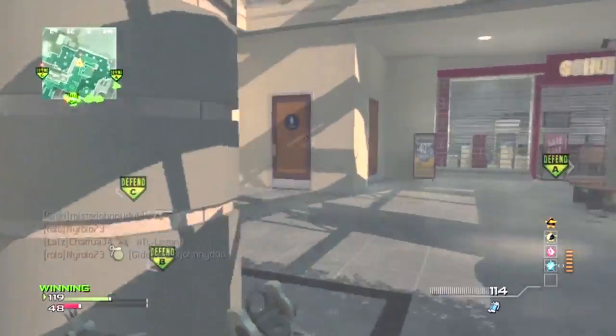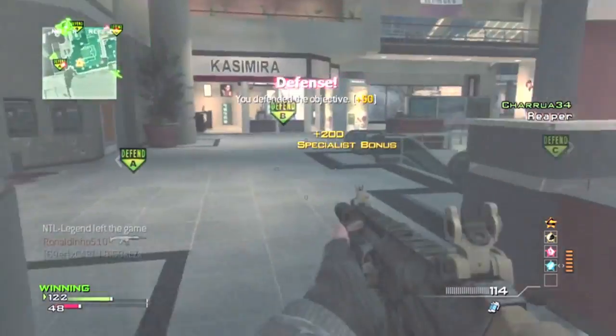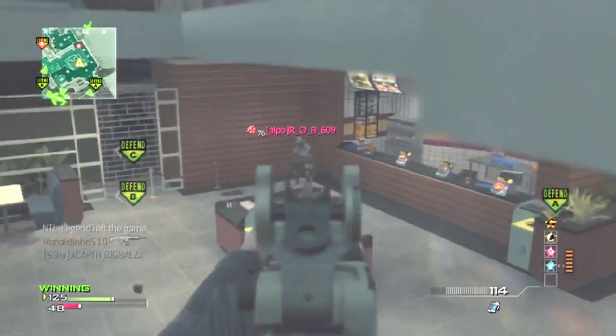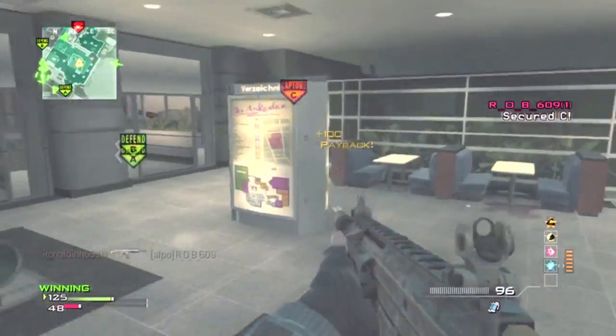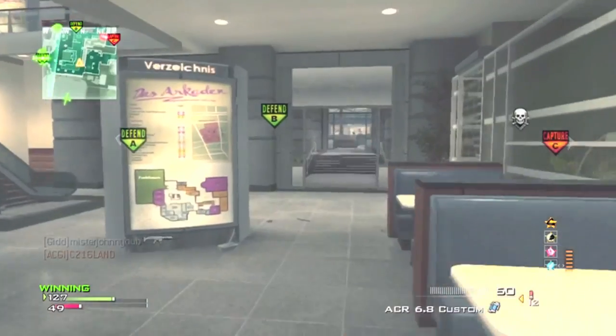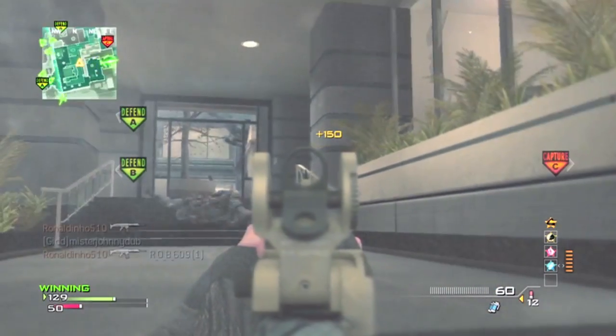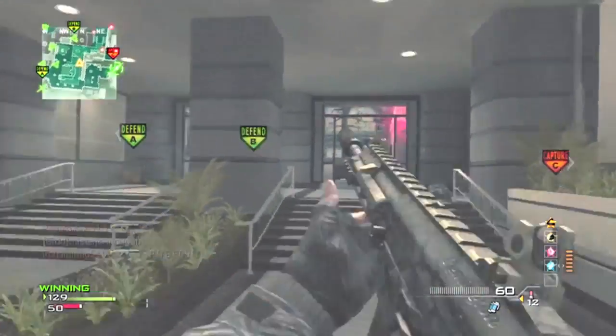And my next tip is stick to the edges of the maps. What I mean by that is go around the maps — don't go into the middle of the map, because that's what's going to get you killed, because you're not watching your back. But if you stick to the edges, nobody's going to be able to kill you.